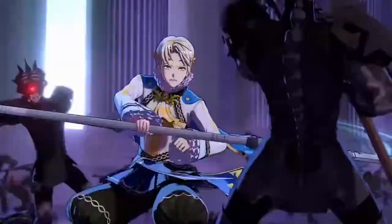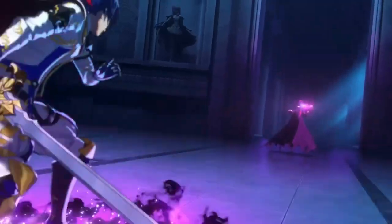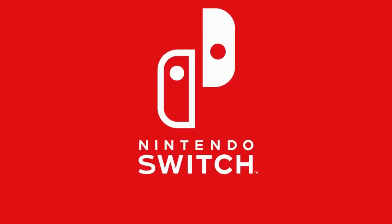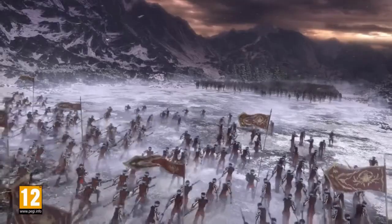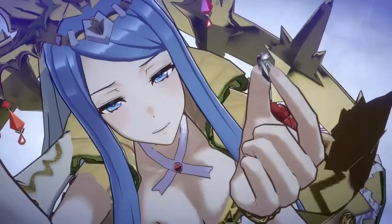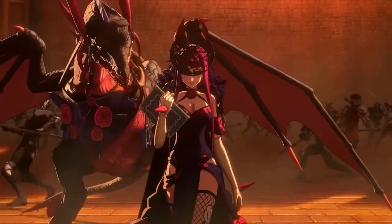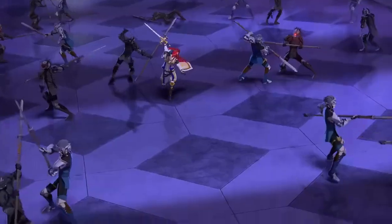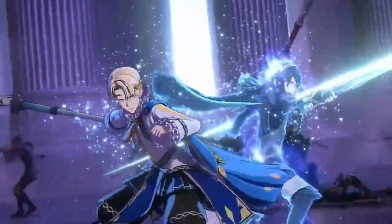The toughness bar can only be depleted by attacking the enemy with a specific element that matches their elemental weakness. In Honkai Star Rail, weaknesses are based on the enemy itself, making it more challenging and dynamic for players. Depleting the toughness bar serves the ultimate purpose of triggering a weakness break. Once the toughness bar is entirely depleted, the weakness bar is activated, resulting in the enemy taking a significant amount of damage and losing action points, ultimately delaying their turn.